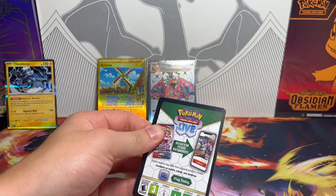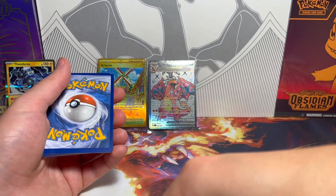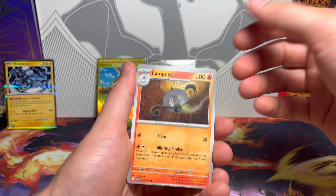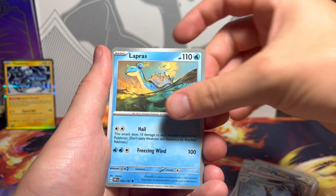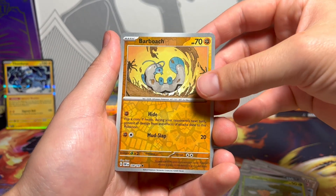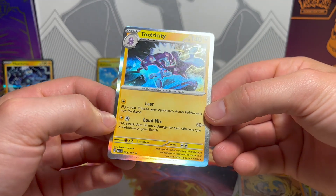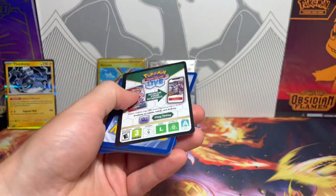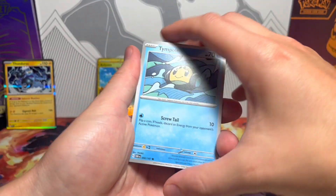According to some other YouTubers you get one gold and one special illustration rare per half — or one half has an illustration rare and one half has a gold — so that might be our gold for the half. I don't know how true that is really. I've only seen one person say that. So it could be wrong. Anyway, what a disgusting Pokémon. And on the end, the Toxtricity — terribly cut. Look how fat that bottom is and how small it is on top. So don't quote me on that, but apparently that's what they've found opening a couple boxes — seated per half of a booster box.